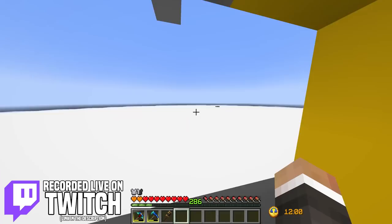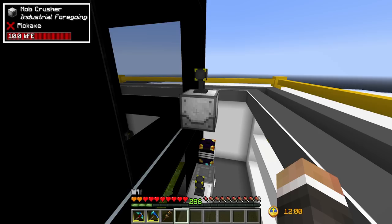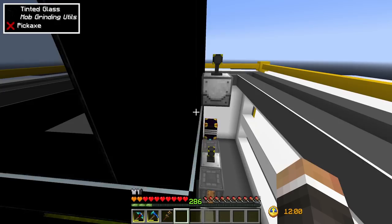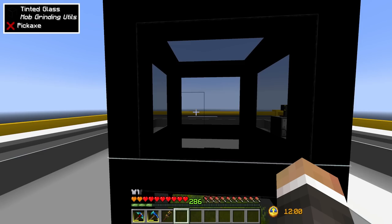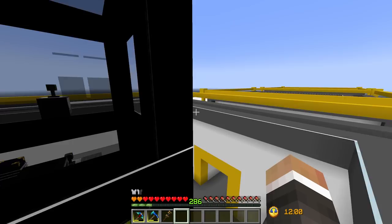In the last stream we were working on setting up this new area of the base with our wither builder and crusher from Industrial Foregoing, allowing us to automatically build and kill withers without having to do any of the fighting ourselves, giving us the opportunity to fully automate the production of nether stars. We're almost there - we've done about 90% of the work required.